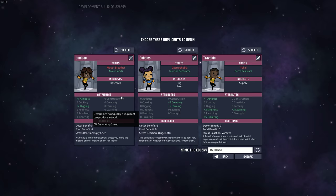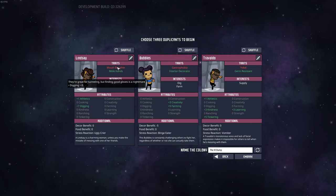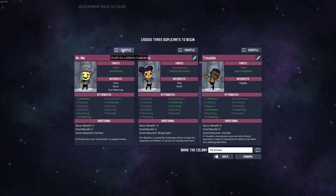Let's see who we got here. There will be no farters in the base — I did a farter base once with flatulent dupes and it was a nightmare. Mouth breathers? No, no mouth breathers. Yokel. Allergies is new — sneeze uncontrollably when exposed to pollen.